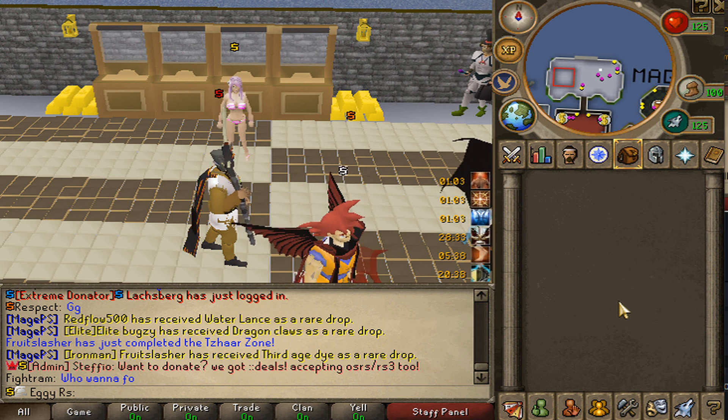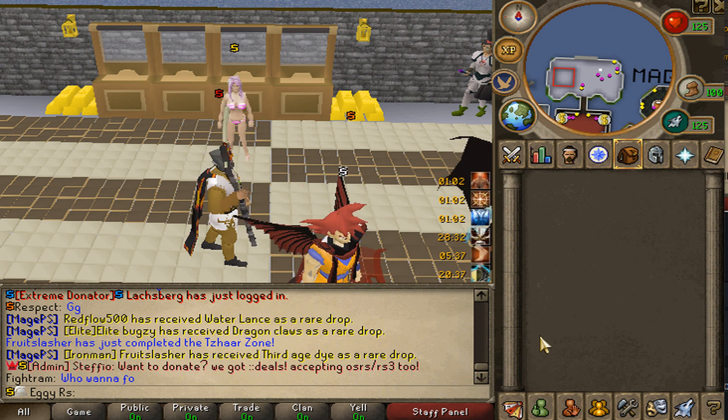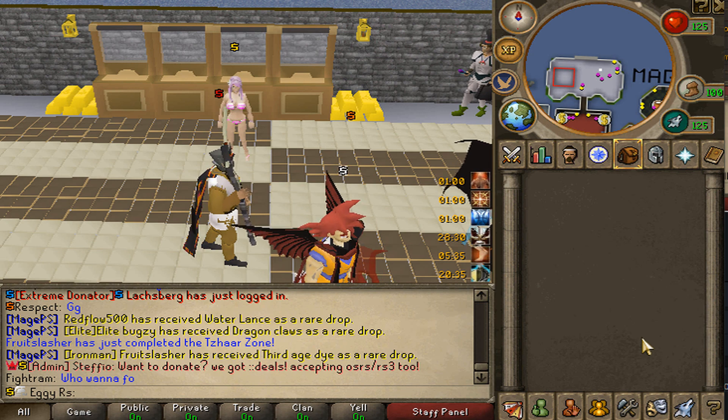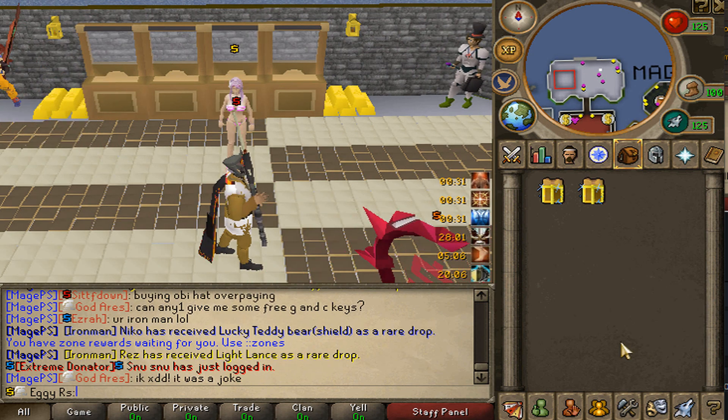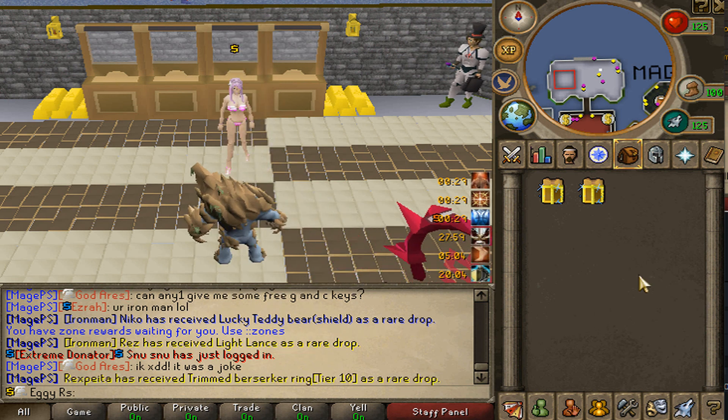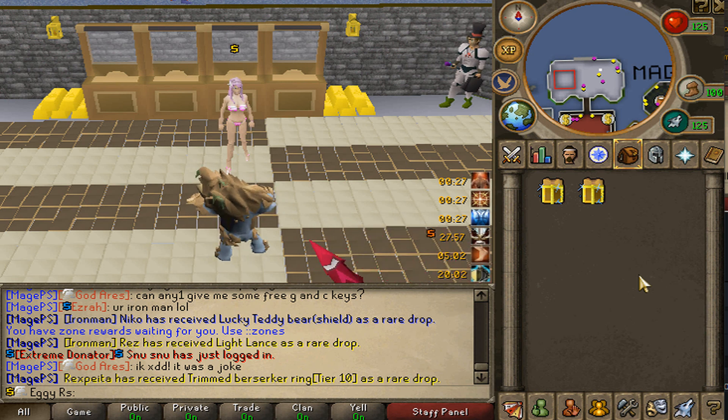Yo, what's going on guys, welcome to episode 5 of our group iron man on MagePS. Before the video I have one massive giveaway, just like always. The first comment on the video wins themselves two magical boxes today - these are worth ten dollars each. If you want a better chance of winning the first comment prize on every video, be sure to turn on post notifications by hitting the bell down below.